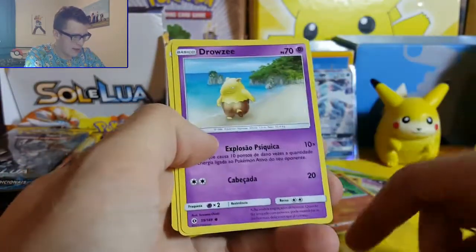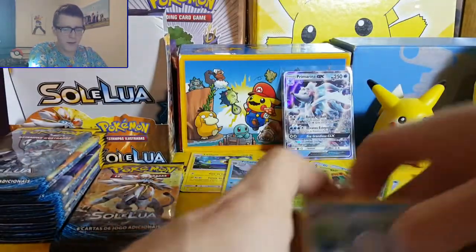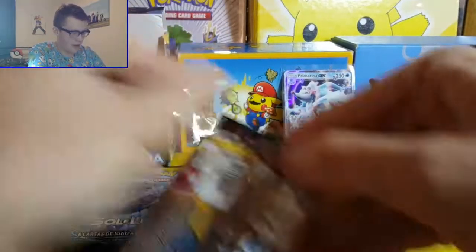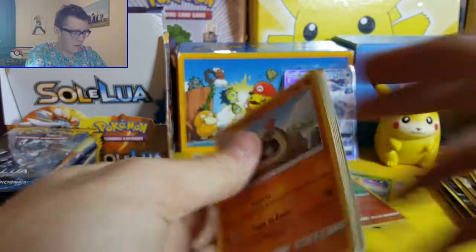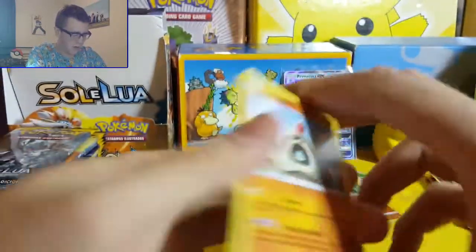Skarmory, Cutiefly, Energia, Drowzee, Poliwhirl, and Parasect. I'm not having too much luck with these packs so far - it started off super well with that Primarina and now it's just all gone downhill since then. So fingers crossed we can get some more luck.